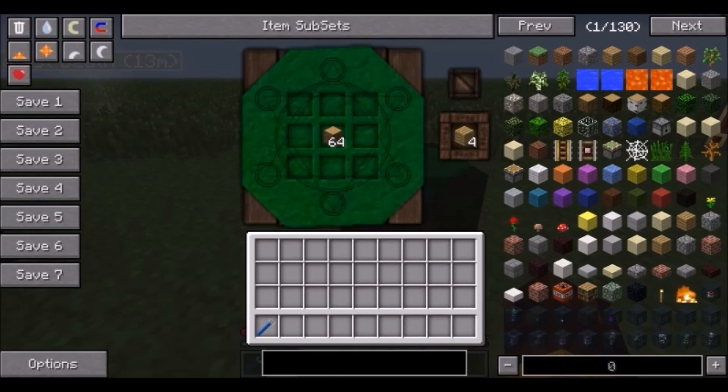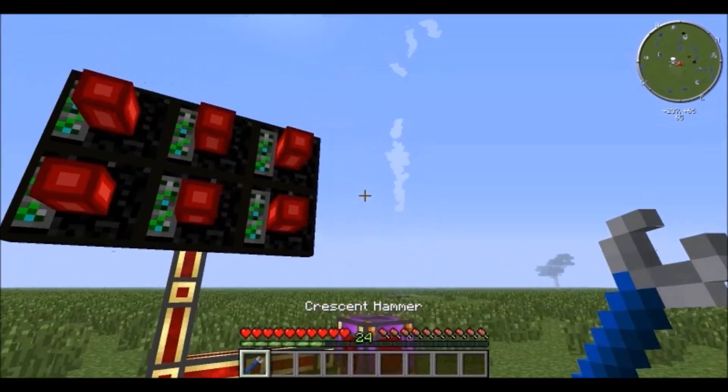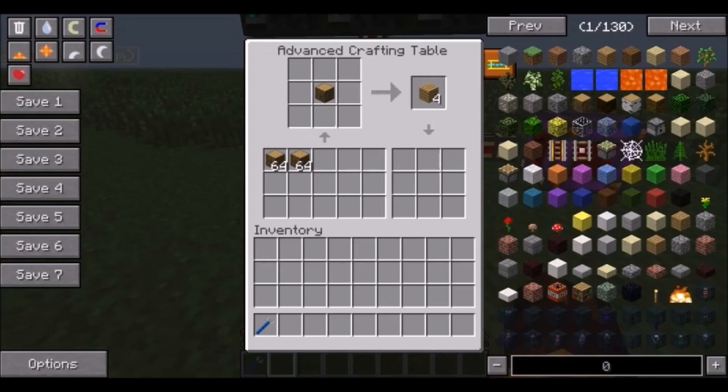Then we have the arcane worktable, used for Thaumcraft. It works like a regular crafting table except things stay inside the worktable — just like the crafting station — so you can come back and continue where you left off.